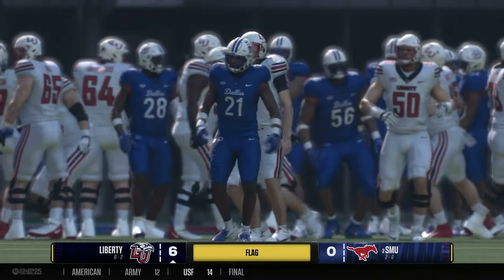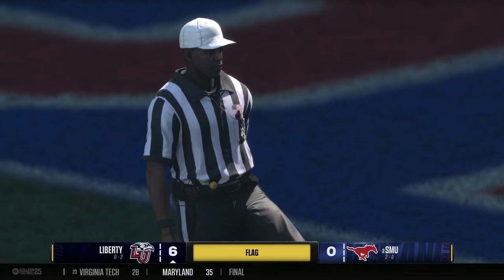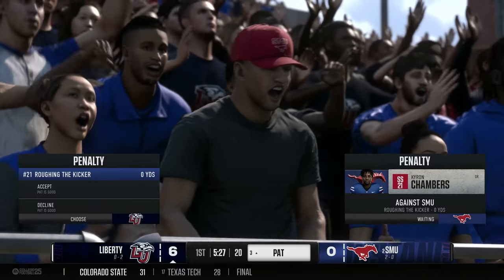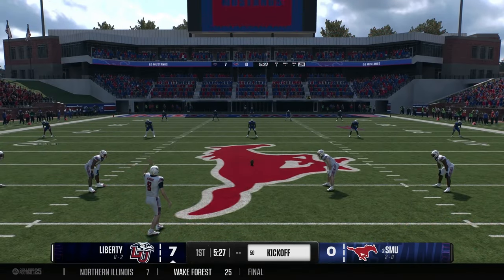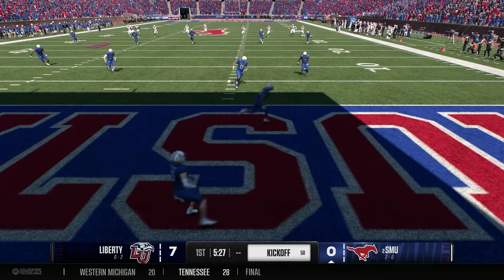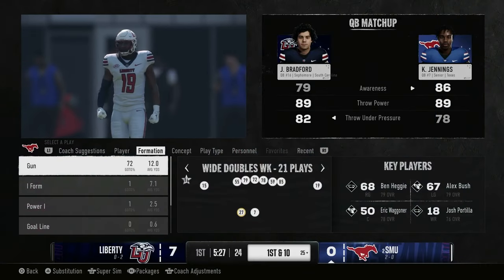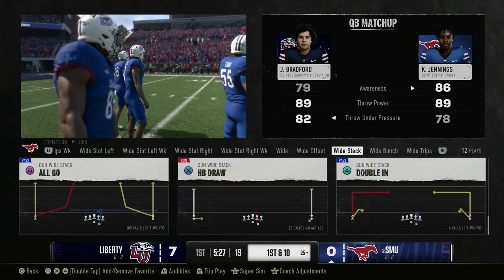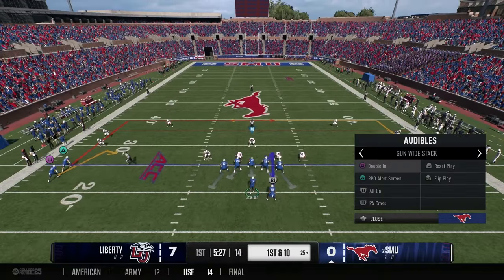That's something we kind of normally see from this offense — not even much of a surprise for the Mustangs. This is an extremely high-powered offense. Coach knows he's going to throw interceptions; he tells his quarterbacks to keep taking chances because the good will outweigh the bad. We have seen them bounce back from this before, but it's uncharacteristic playing against an 0 and 2 Liberty Flames team.